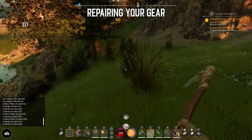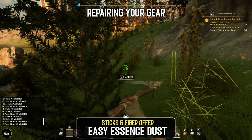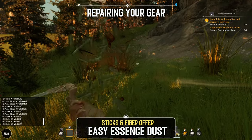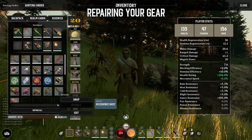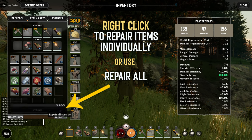Repairing your gear is done with Essence Dust, an essential resource in Nightingale. Essence Dust can be found as loot drops or as rewards from environmental puzzles and points of interest. Another way to keep your stock refilled is by extracting it from items — these can be most items and resources you find. Simply right-click the items and select Extract to gain Essence Dust. To repair your gear, either click the Repair All button in your inventory or right-click each individual item.